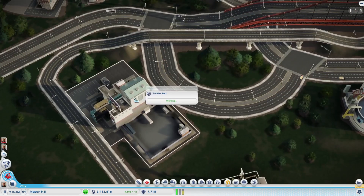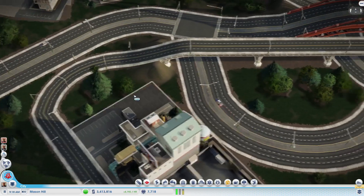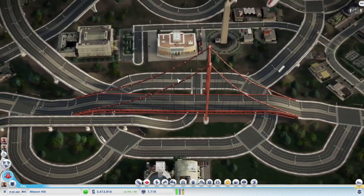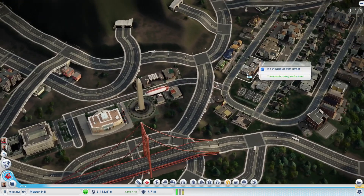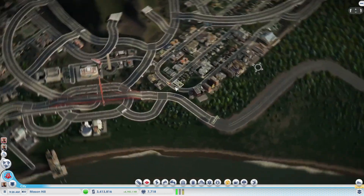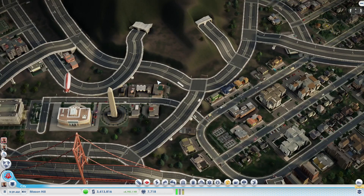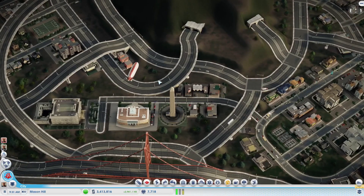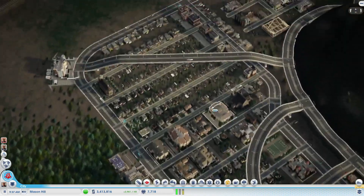We've made an update to the road because I was too afraid of leaving the road connected the way it was. We've got two tourist attractions, each one is somewhat close to a major transportation source. This one is close to the train and it's making really good profit - let's check on this.